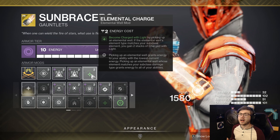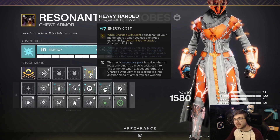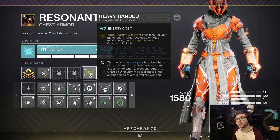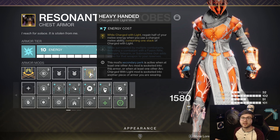I'm also running Elemental Charge, so I become Charged with Light when I pick up that elemental well on top of proccing Well of Life. Since it's a solar elemental well, I get two stacks of Charged with Light. To take advantage of that, I'm running Heavy Handed: when Charged with Light, I regain half my melee energy when I use my melee ability, consuming one stack of Charged with Light. So when I use Incinerator Snap, I'm getting half the melee energy straight back.